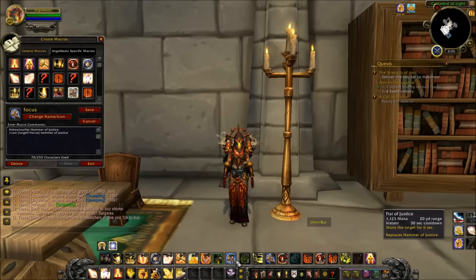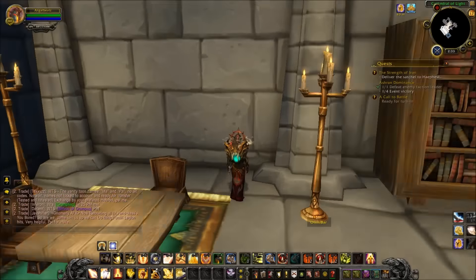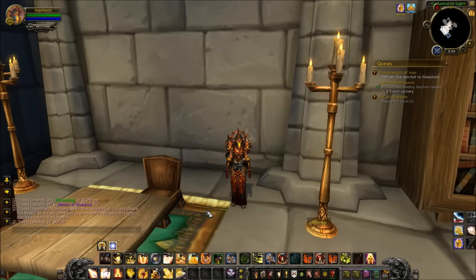I also use a focus macro for my Fist of Justice or Repentance, Hand of Sacrifice, and Hand of Freedom — you want to be able to quickly cast one on arena partner one or arena partner two. If you're too lazy to do that, just use mouseover macros and hover over them, but it's not as quick. I really recommend getting used to more macros — it can help you be a better player. You can also make a macro for Holy Shock so that even if you're targeting an enemy it just heals you. I'm too lazy to do that; I just hover over myself.